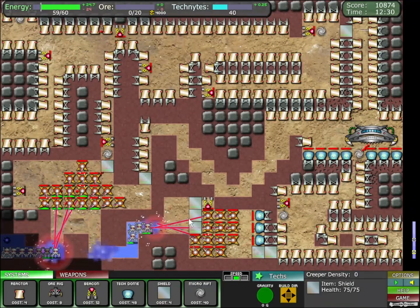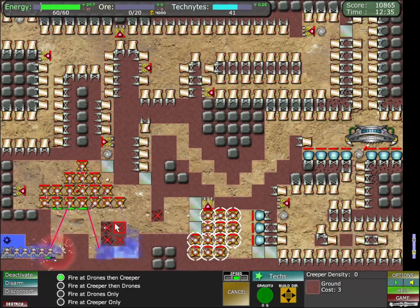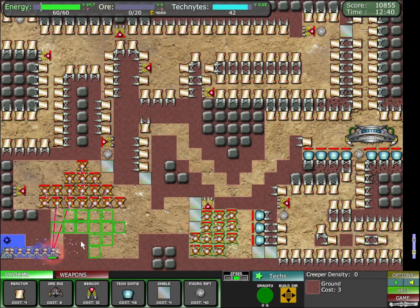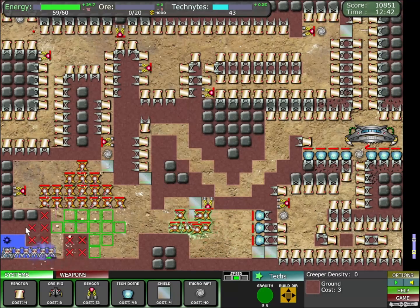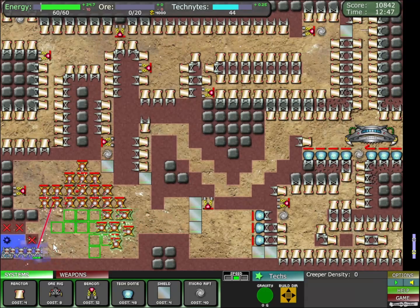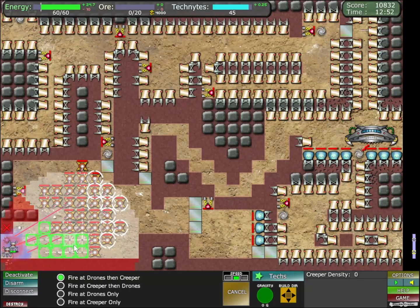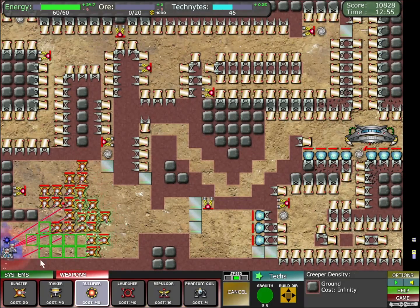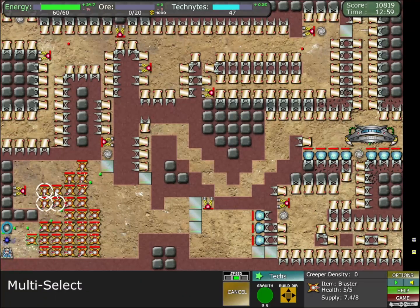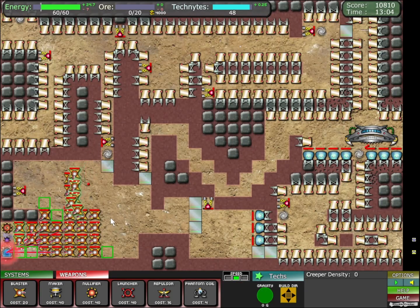Ah yes, ah yes — no chance. We're going to let that purge down, this blob death can move up, and all this can go away. There ain't no chance buddy — and I didn't use a drop of my anti-creep.